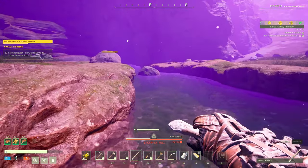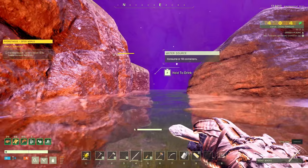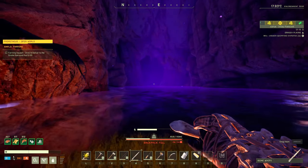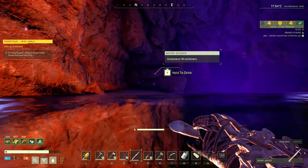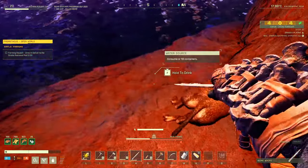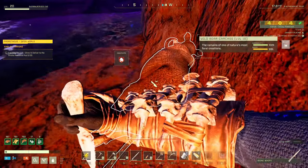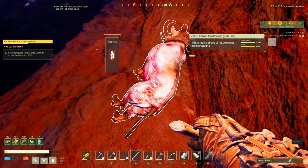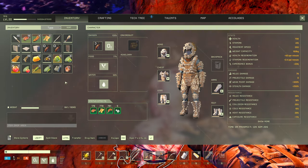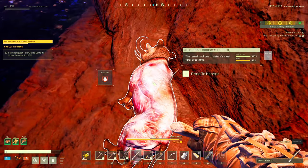We've got six watermelon seeds, so that should help us start our planting journey. We're going to get some water to drink and then go in, and we're hoping it's going to bring us somewhere we need to go. We're just going to have to be careful of our stamina. What is after us? Piggy, seriously? You're not going to survive. I want to skin - since we got the piggy, we might as well. Let's consume that and try this again.